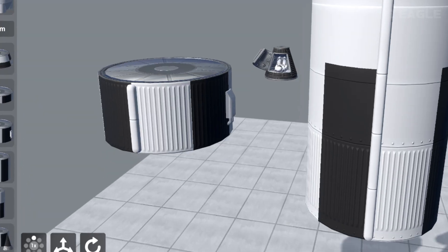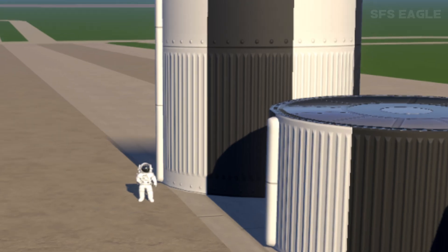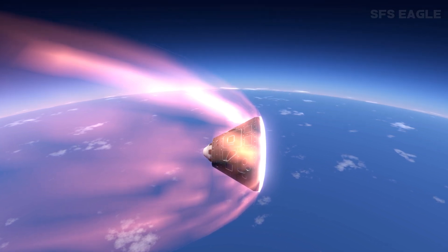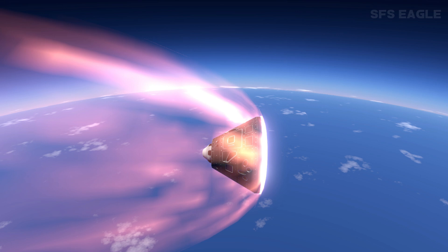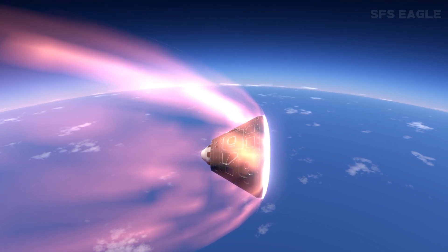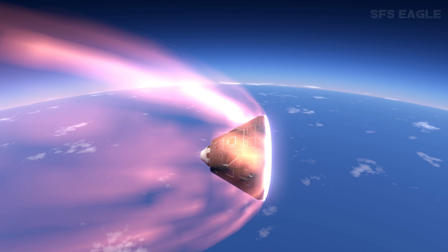We have some general pictures of larger fuel tanks, which is nothing that groundbreaking, but it really does convey the true size of how big these parts are. Here, we have a picture of re-entry, with one of our new capsules entering back into Earth's atmosphere. I've always thought of re-entry to be one of the coolest effects in SFS1, so hopefully SFS2 will be no exception.